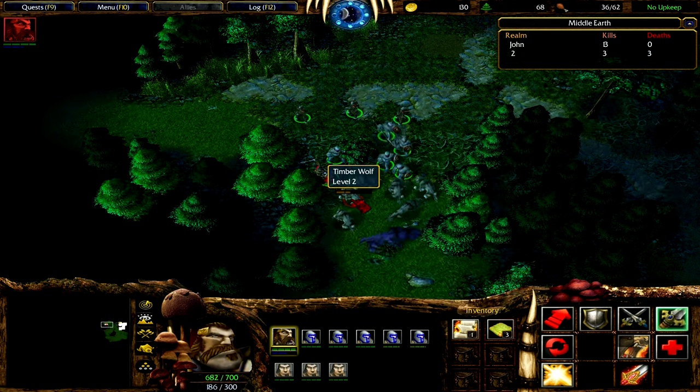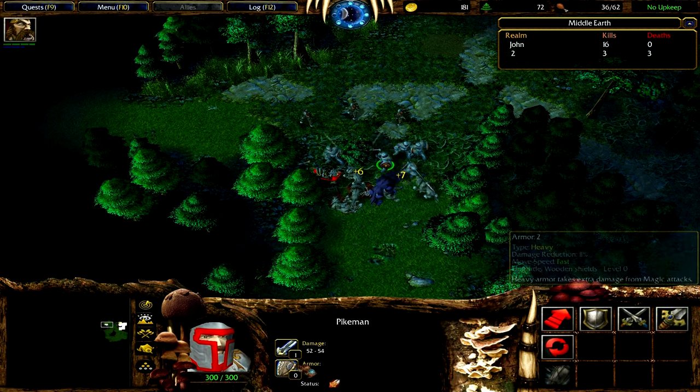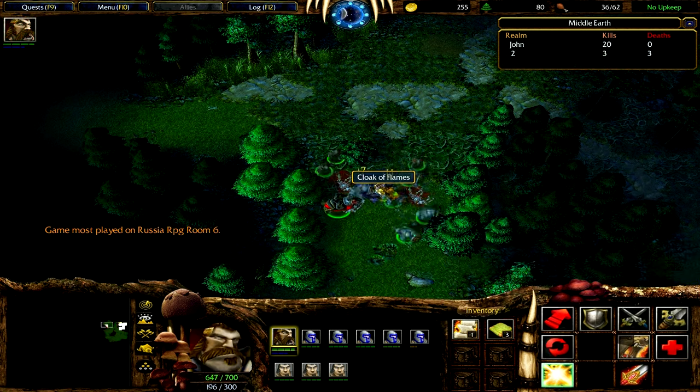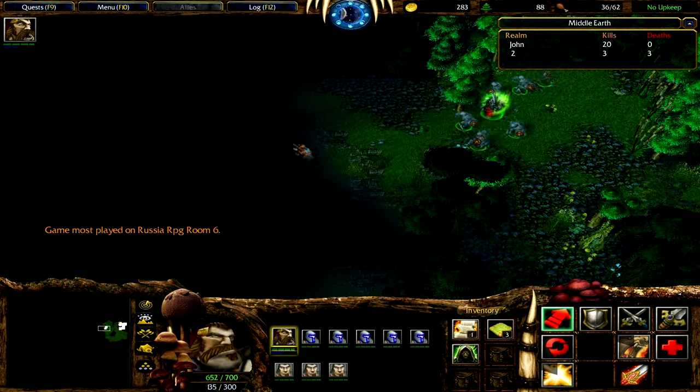There you can see a group of wolves — they are not just standing there; they have a purpose. They are blocking a cap. And there you see a first equippable item: a Cloak of Flames.